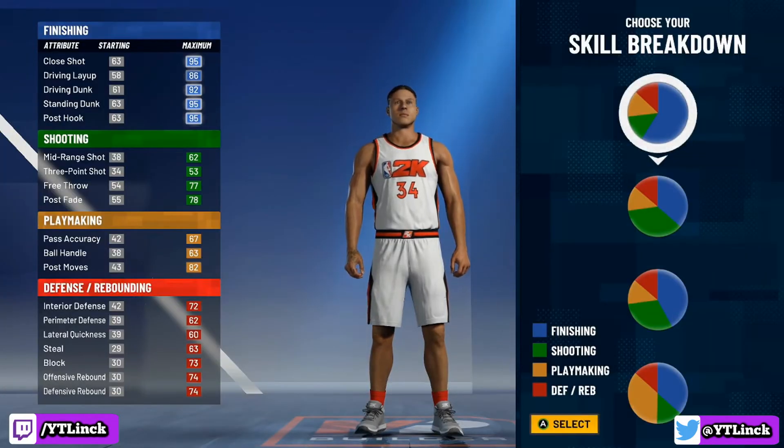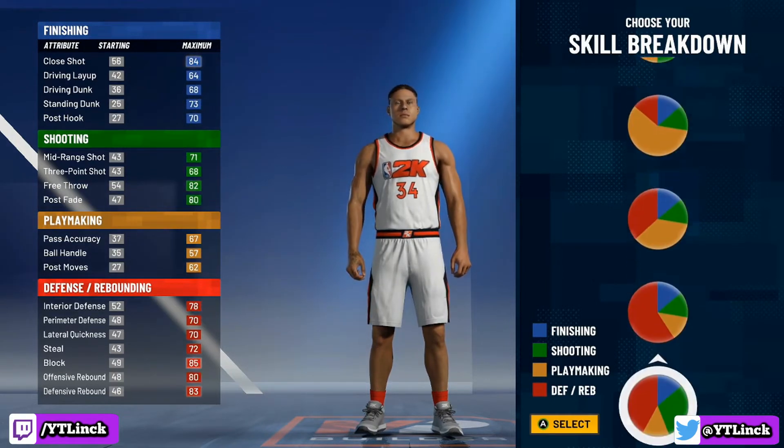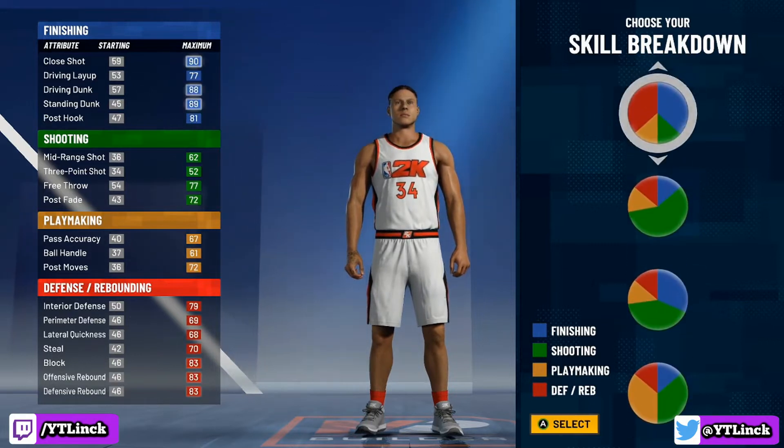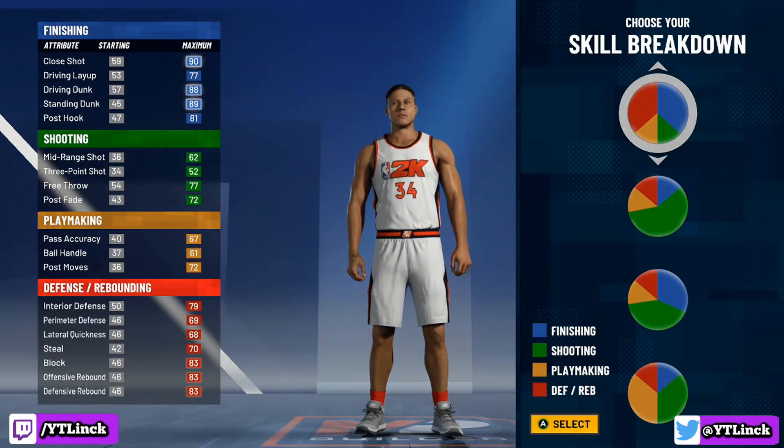Going over to the skill pie charts, you guys may be thinking pure slashing or pure red, but no — we're actually going to go with the red and blue pie chart, because it is a lot more balanced and you guys get a lot more badges that way.